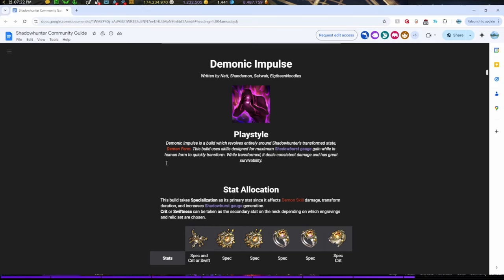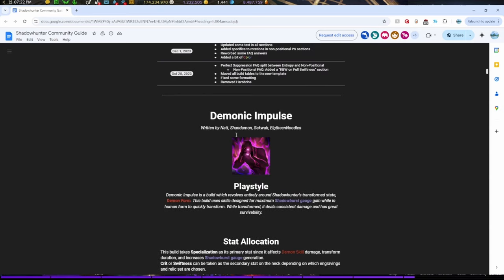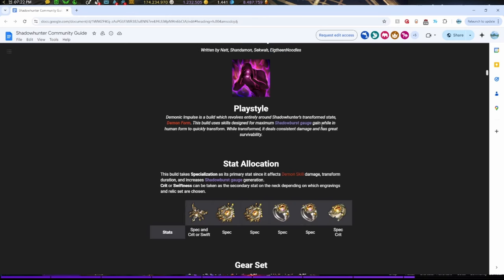This is the community guide — if you aren't reading this guide, what are you doing? But this is why this video is here. So thank you to Nat, Shandemon, Sequoia, and A-teen noodles. You can either go on your bracelet Spec Crit or Spec Swift, because there are different ways of playing Shadowhunter — the highest damage build, the lowest damage build, and the middle of the pack.